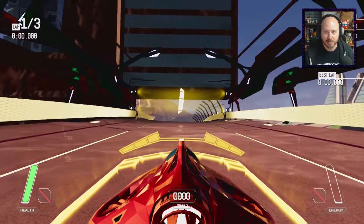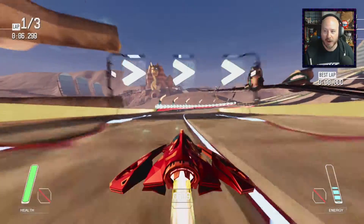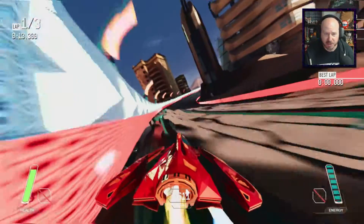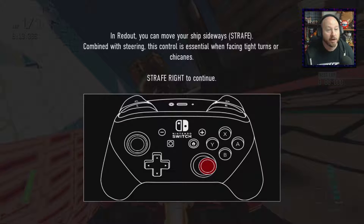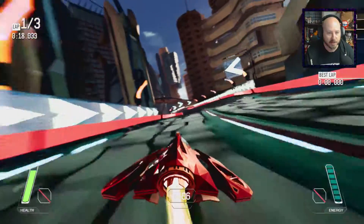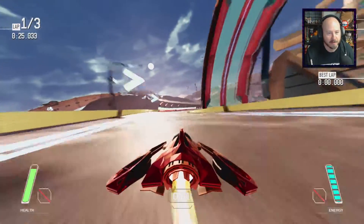Alright, let's jump into the welcome trial here. So that is your view — A changes your view to look behind you, which is kind of cool. And here we go, we are off! In Redout, you can move your ship sideways — strafe. Combined with steering, this control is essential when facing tight turns or chicanes. Strafe to the right to continue. So you're kind of tilting your ship to take a tighter turn. That's kind of cool.